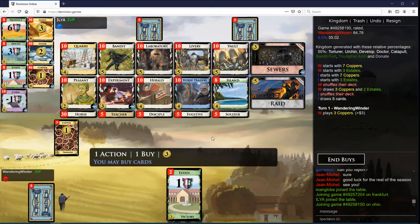Wandering Winter back with more Dominion. There's Sewers, but the only way to activate the Sewers is your opponent's Bandit. So that's not really going to come up, so it's going to be very hard to thin.